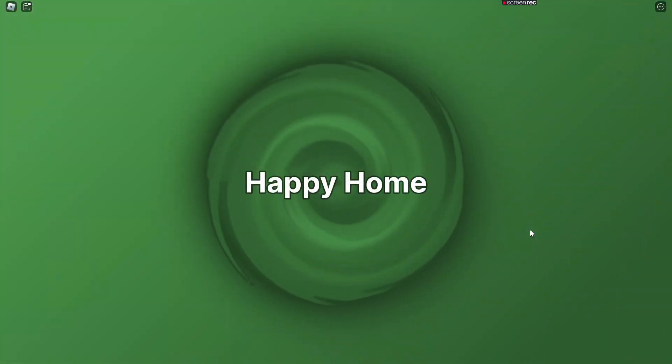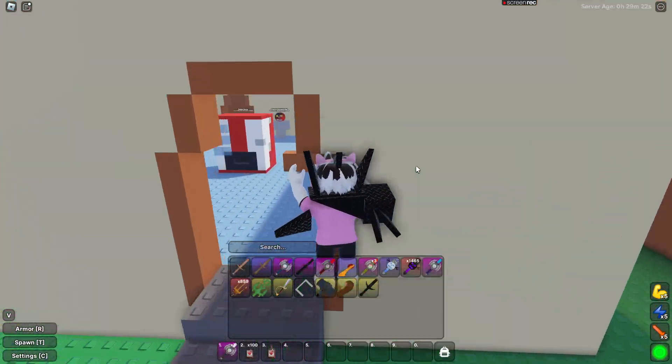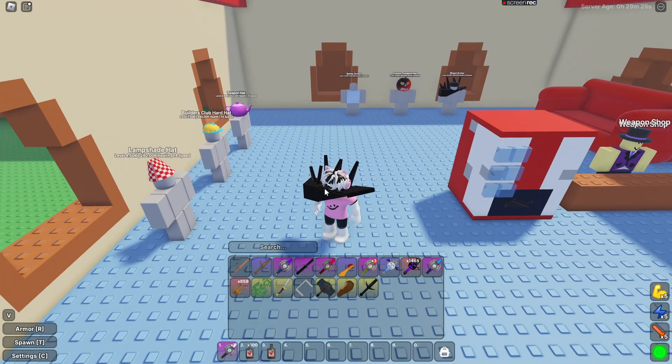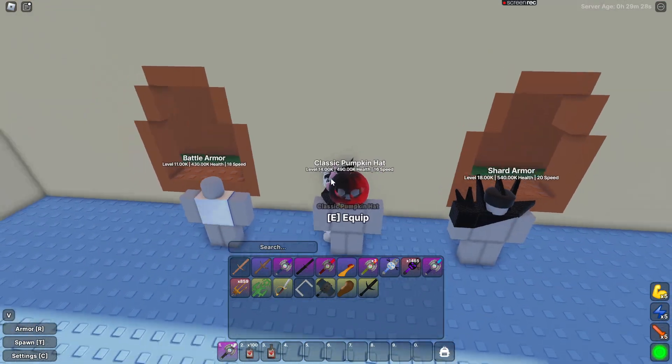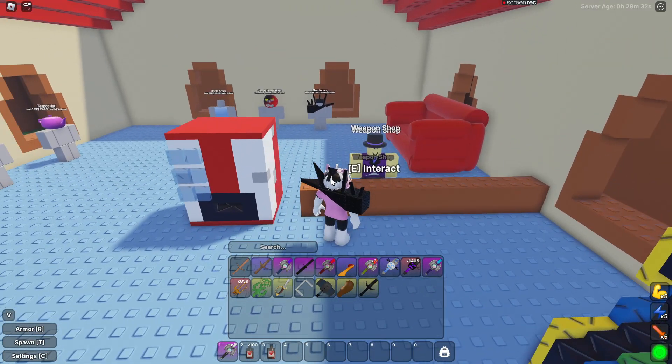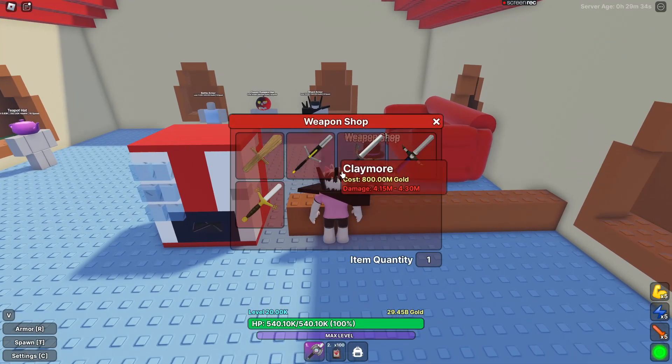First, Happy Home. I'm going to go over the basics. These armors are pretty good, but you won't be using a lot of them — mostly because you might be getting boss drops with better armor. Weapon shop: everything here is acceptable except for the wooden sword. Don't get the wooden sword, it's not worth it.